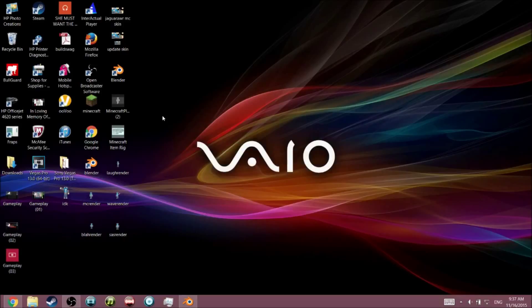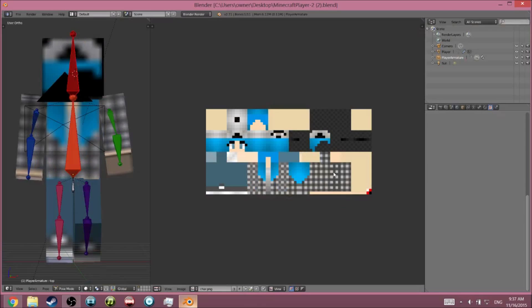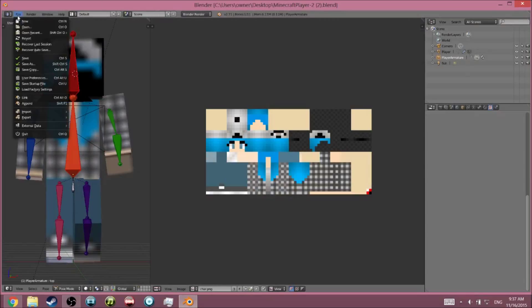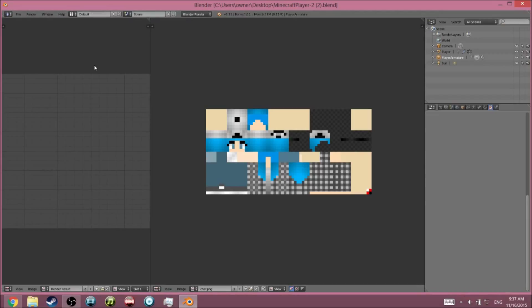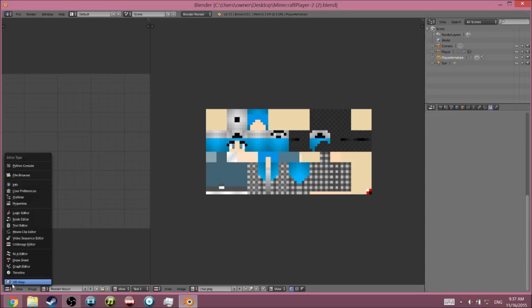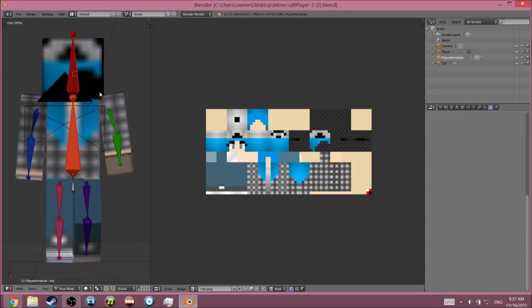Once you have Blender open and downloaded, you're going to add the player rig. Go to File, click Open, and navigate to the Minecraft player rig file — the one I just showed you how to download. Then go to the 3D view, and that's how you show your character.